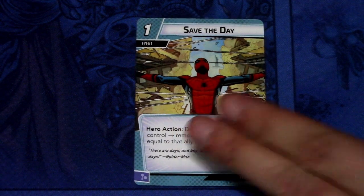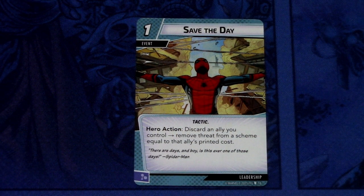Next we have Save the Day. Save the Day is a 1 cost event, Tactics. Hero action: discard an ally you control and remove threat from a scheme equal to that ally's printed cost. It can be committed as a mental resource. So comboing with Sneak Attack — you play Captain Marvel with Sneak Attack, use Captain Marvel, then play Save the Day, discard that ally, and remove threat from a scheme equal to that ally's printed cost. So you remove 5 threat and only use 2 resources. A pretty powerful combo with Save the Day and Sneak Attack.